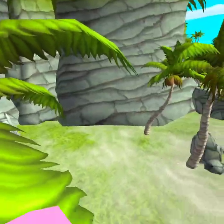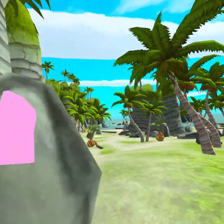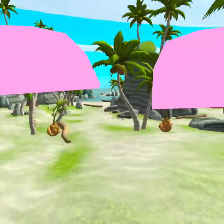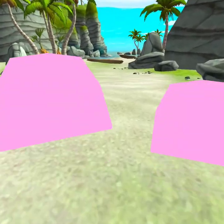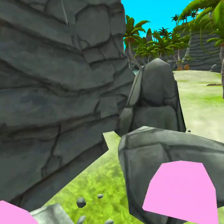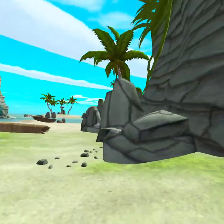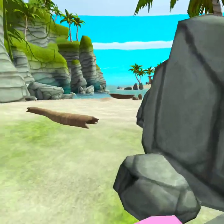Oh okay — so it's like Flying Squirrel Chase controls. You hold the trigger to fly. That makes sense because flamingos glide, you know.